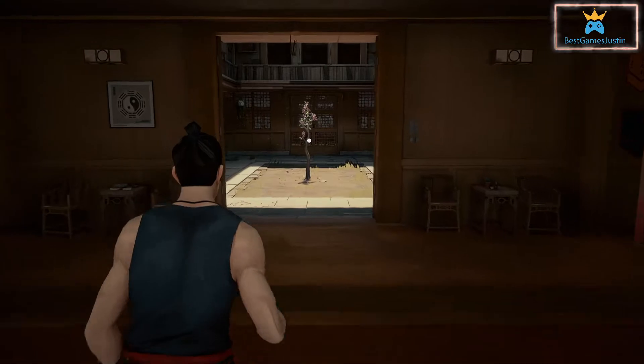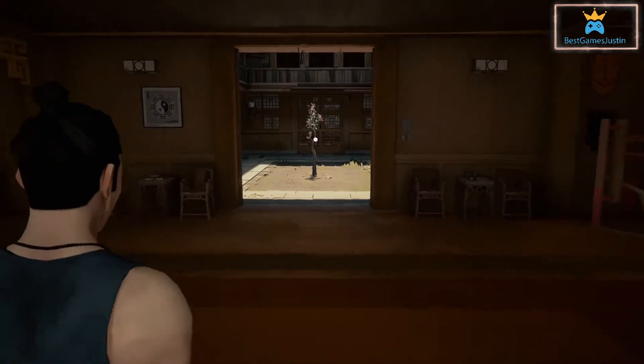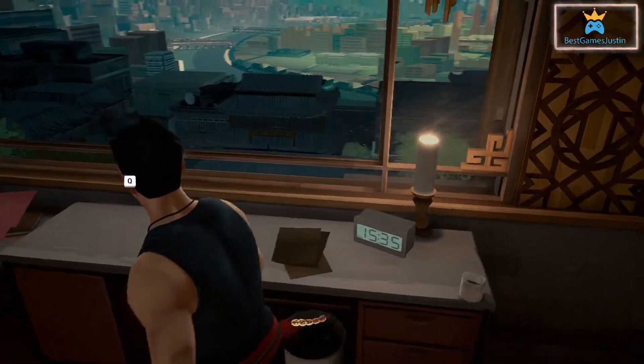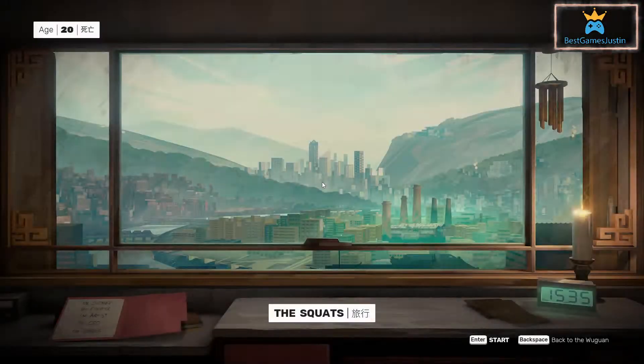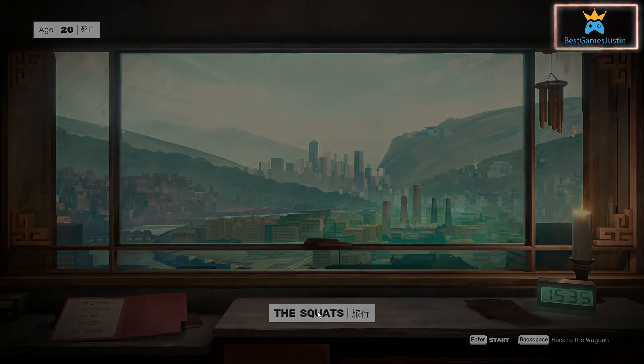To start a new mission you have a couple of options. You can train your skill here, and then simply go to the window, press Q. Right now there's only one option available — the squads. Select it, press Enter, and now we will be starting this mission.